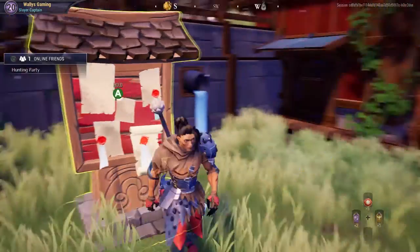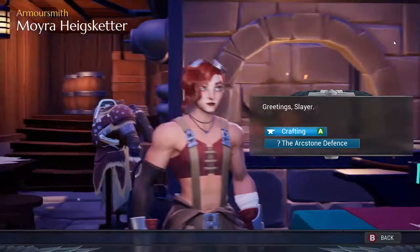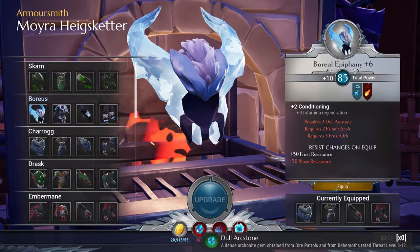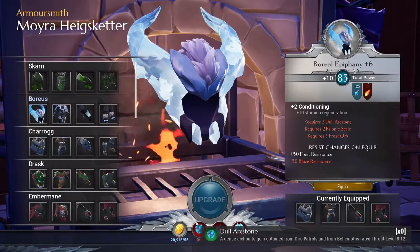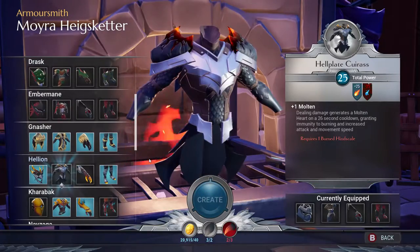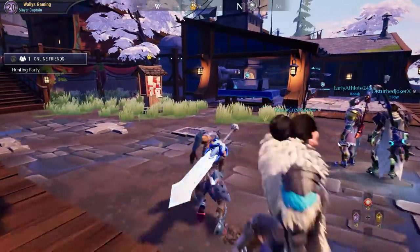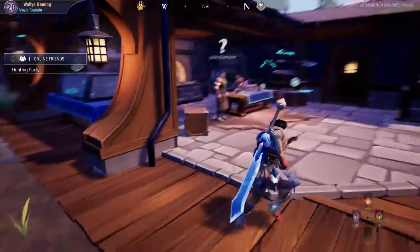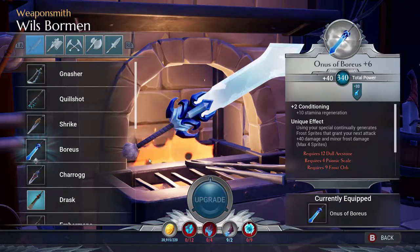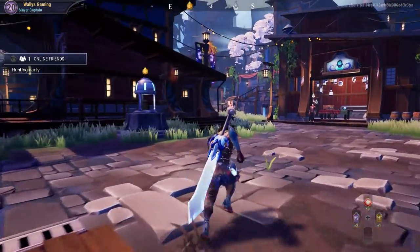These dull arc stones are the same materials — if you head on back over to a piece of armor, let's say the boreal one, and you hover over it, notice that is the dull arc stone. So that is the gem you will see on practically every piece of gear. This component or resource was not available to us before, but now it is a requirement. This sword actually needs 12, and the armor needs 3 or 4 to upgrade from its current level 5.